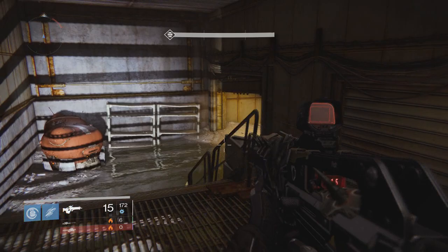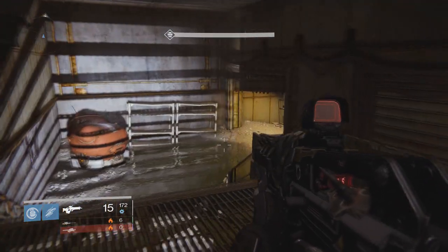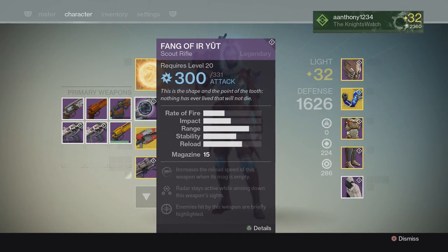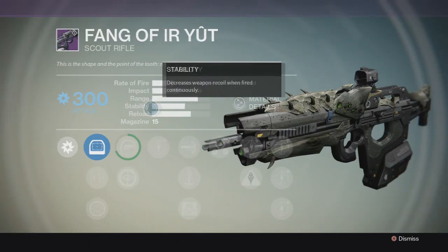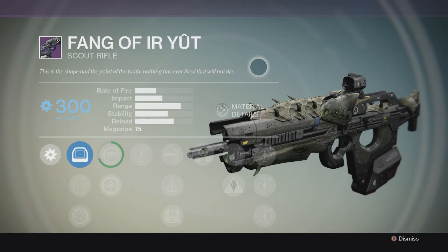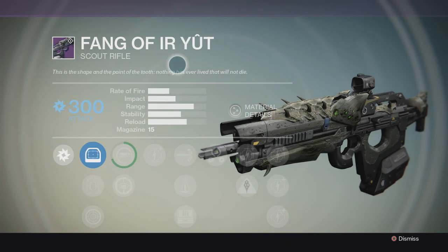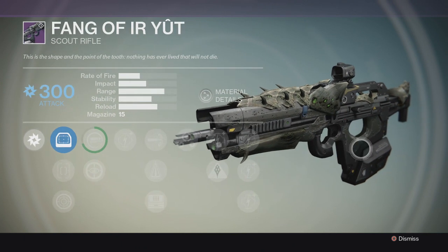Welcome back to the hard raid weapon review for the End of Crota. Today we have the Fang of Ir Yût — or however you say it — a scout rifle from the End of Crota on hard. The flavor text reads: 'Nothing has ever lived that will not die.'